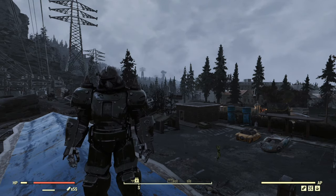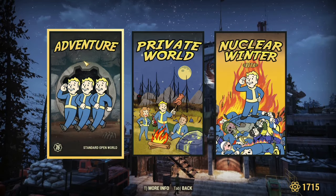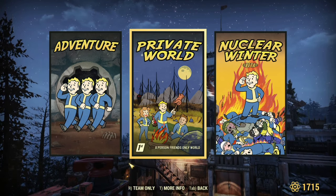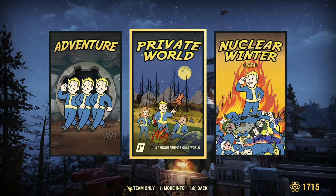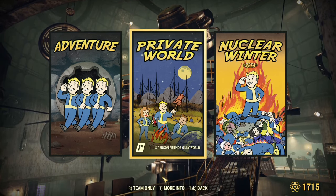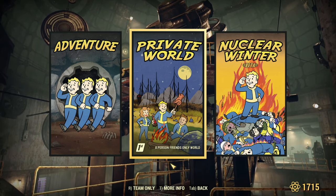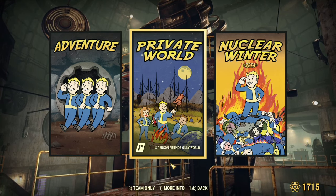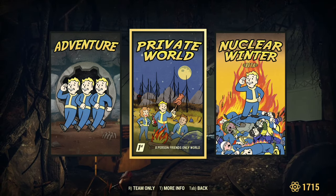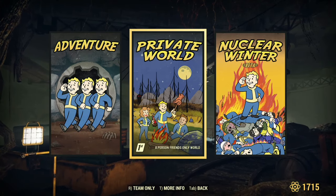If you have Fallout First, from the main menu just take your character that you're moving things from and jump right into your private world. One thing I do recommend when you're doing this is change it to team only. This will prevent random people who you might not know from jumping into your private world and ransacking your world container before you can come back and take your stuff. That's a pretty slim chance, but if you want to be as close to 100% safe as possible, go ahead and access that world as team only.